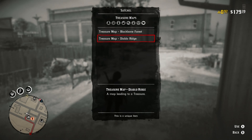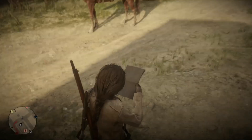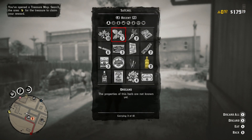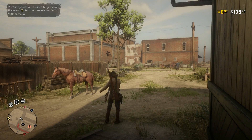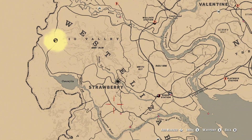Did I already do this one? I'm pretty sure I did this one already. No, this must be the one I got from doing the hideouts — that's awesome. So we have that Diablo Ridge treasure map, and we've opened up a treasure map search: search the area for treasure and claim your reward. Yes, we will do that. And then we have the Black Bone Forest, which I'm guessing is going to be up by the cougar territory.